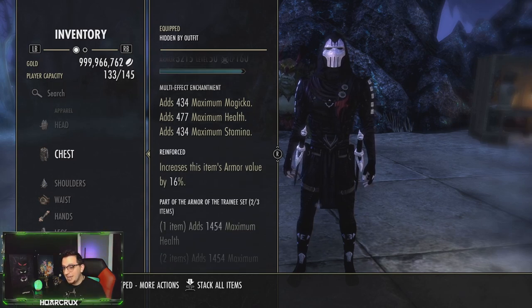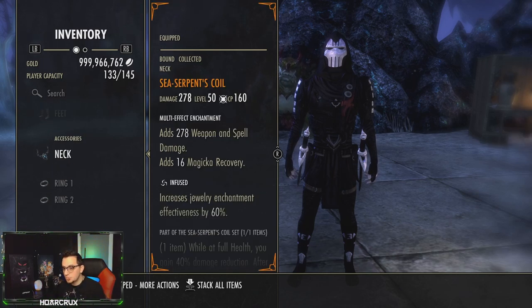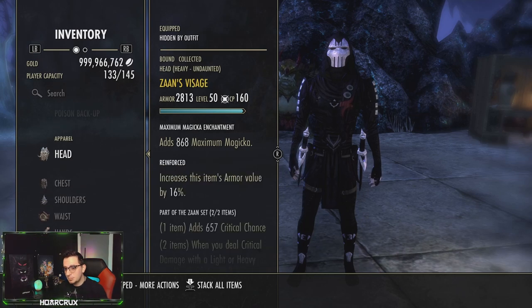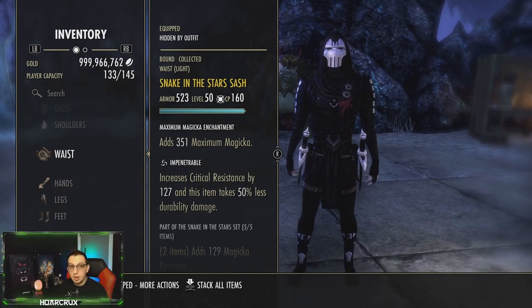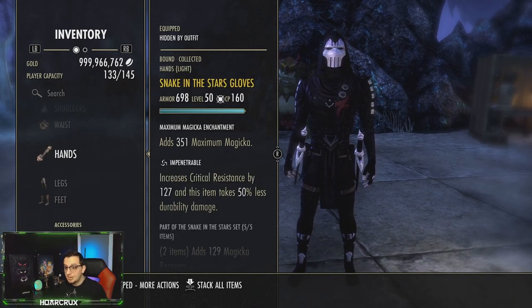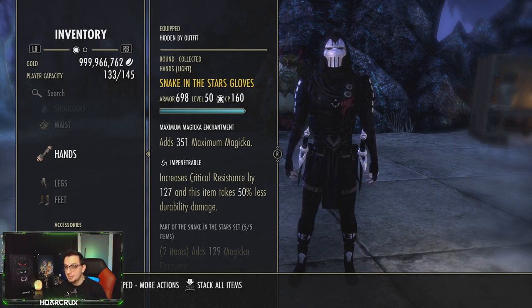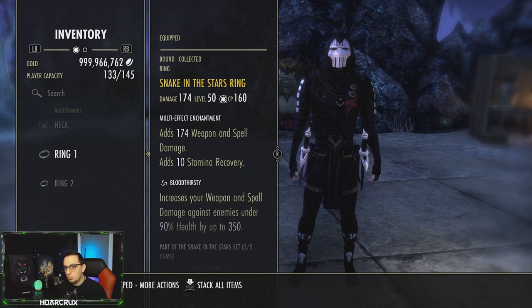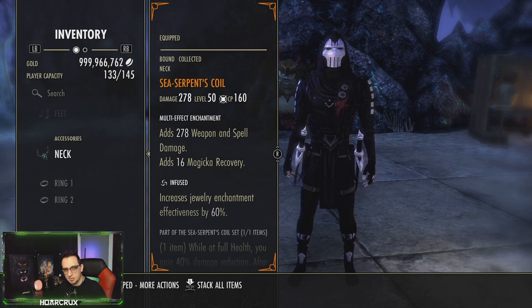We're running 2 pieces of Trainee — this is Gallant's — which gives us our Health and also our Magicka. For our Mythic, I'm running Sea Serpent's Squirrel, the best in slot on pretty much any single dueling build. For Armor Weights, we're running 3 Heavy, 3 Light, 1 Medium. For Enchantments, we're running Tri Stats on literally everything — on the small pieces you can get away with just Max Magicka on the big pieces, but I would suggest Tri Stats. For Traits, run as much Impenetrable as possible since Nightblades are super notorious this patch. For Jewelry Enchantments, I'm running 1 Infused Cost Reduction, Weapon Full Damage, Bloodthirsty on the Snakes and Stars Ring, and Infused Weapon Full Damage on the Sea Serpent's Squirrel.